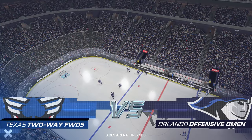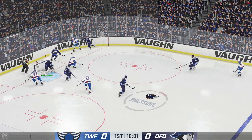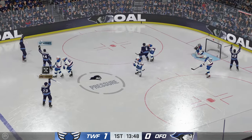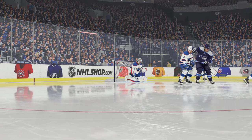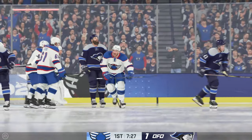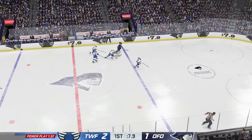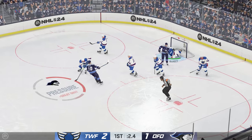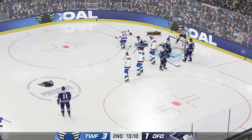Next up we have the two-way forwards going head-to-head with the offensive D-men. The forwards get on the board first as Stone finds Heischer from the corner — it's 1-0. Defensemen strike back quick with a beautifully tipped point shot bringing this game back to even. Some solid puck movement from the two-way forwards puts them back in the lead thanks to a JT Miller one-timer. The first period excitement isn't done yet — we see a genuine Hail Mary from the defenders as Hughes gets possession, moves the puck around, and regains it, only to hit the post. Forwards extend their lead by one more in the second period as Elliott gets a piece but not enough.